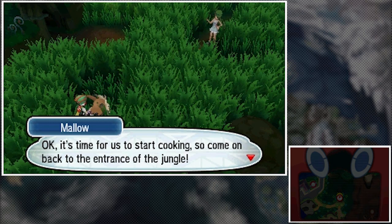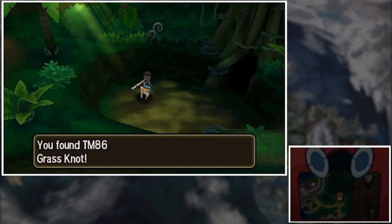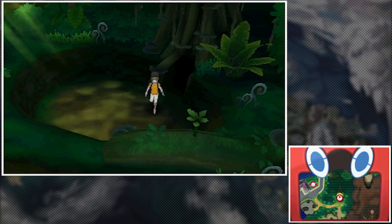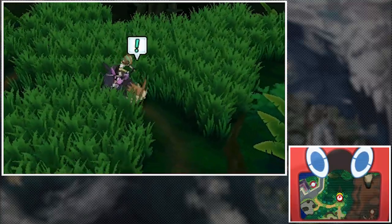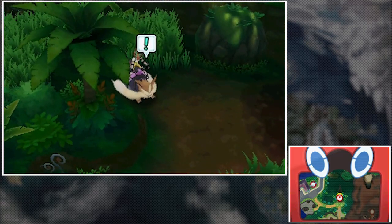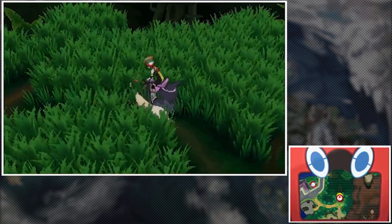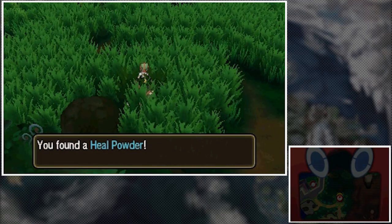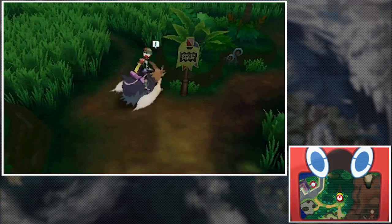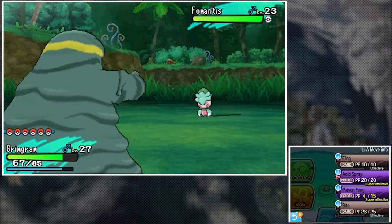Now it's time to start cooking, so come back to the entrance of the jungle. But first I want to explore a bit more — there's a tunnel right here. Let's go through and grab that TM. We get TM86, Grass Knot. Stoutland sniffs around and we find a Hyper Potion and a Heal Powder. There are a couple more Fomantis encounters — Fomantis is awesome. We've got all the ingredients now, let's go back and cook something nice.